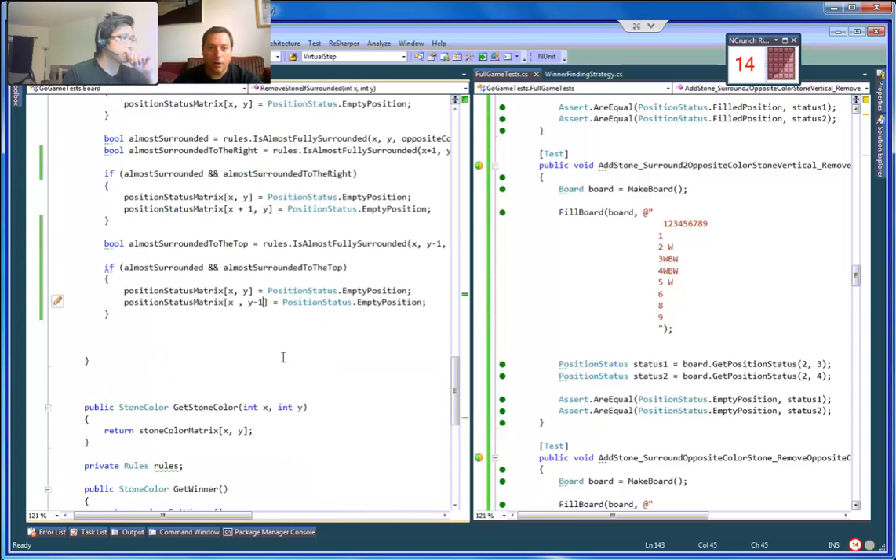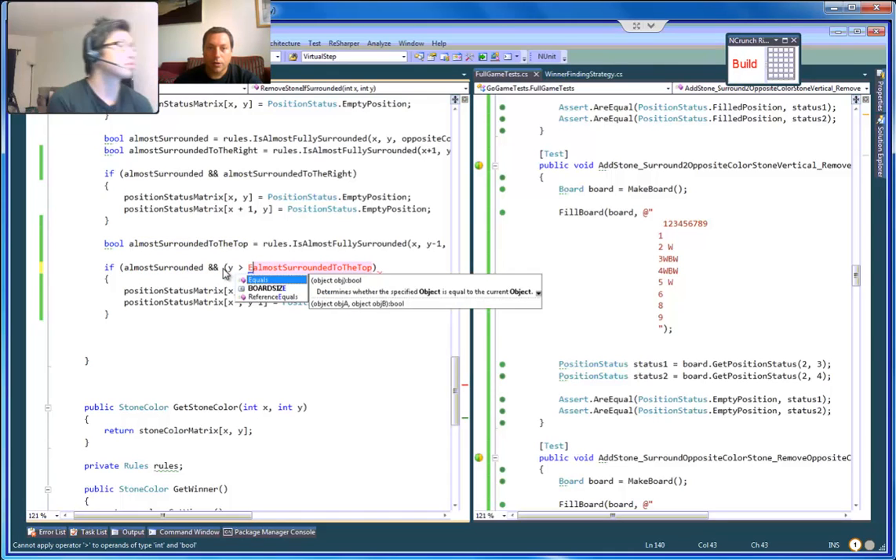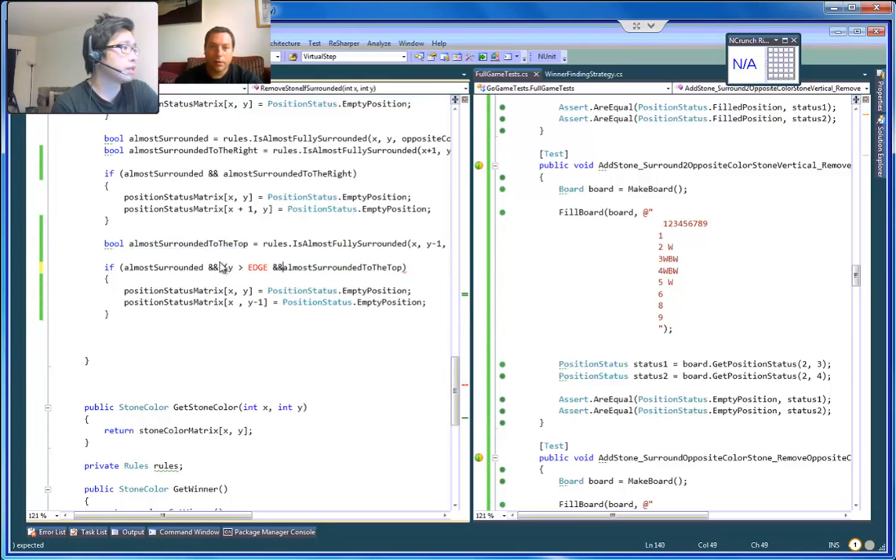If we go here and say 'almost surrounded' — I think you need to do that a little bit higher, because the error is probably from the method when it calls 'almost fully surrounded.' I think if we don't have to check — let's see — if y is bigger than 2, just add this here.